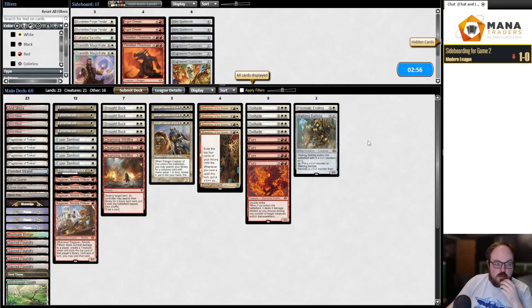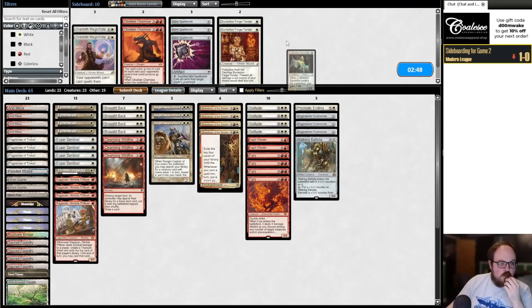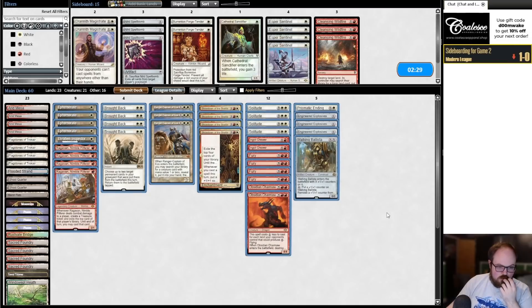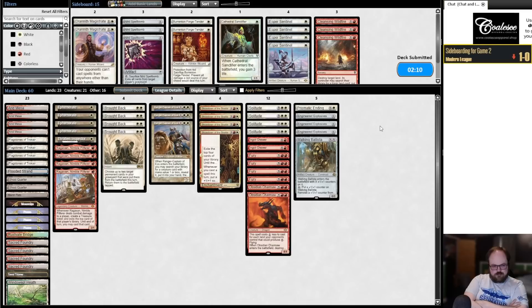Sideboarding for game 3 vs Affinity: I should bring in Charmaw since it's good against Urza Saga, though not great against a lot of their other stuff. This doesn't seem like an Esper Sentinel or Cleansing Wildfire matchup — too much going on. I could cut Ragavan but Ragavan in combination with Solitude and Fury could be good on the play. Maybe Wildfire over Showdown — I'm adding more interactive elements like Explosives. Trying to play a slightly longer game with Showdown could be appealing.